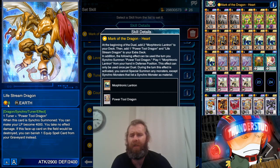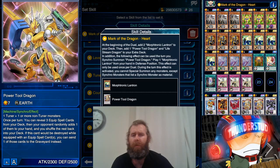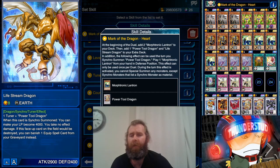Life Stream Dragon is a level eight tuner. When synchro summoned, you can make your life points become four thousand - so you don't gain life points exactly, you just set them. If this face-up card on the field would be destroyed, you can banish one equip card from the graveyard instead. So you can bring out Power Tool, search and equip, put the equip on Power Tool, get rid of the equip, bring out Life Stream - and now you're safe with his protection. He's a cool little 2900 monster.